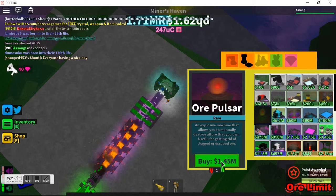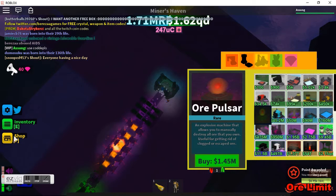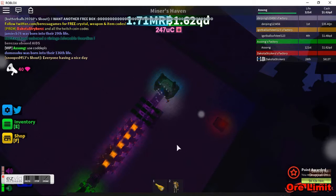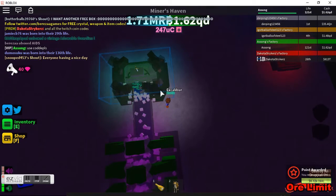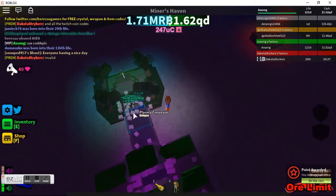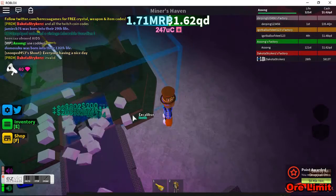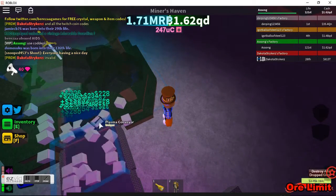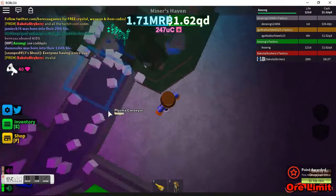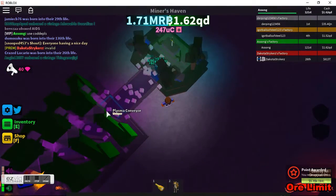Let me just cut to the chase: it does times 100 ore value, and if it's a good ore, it'll keep that ore value for 5 seconds and apply it to whatever other ores come through. As you can see, these spitfire iron lines are going about 200 and stuff. The ores are burning too fast and they don't have time to hit it, so let me just fix that.